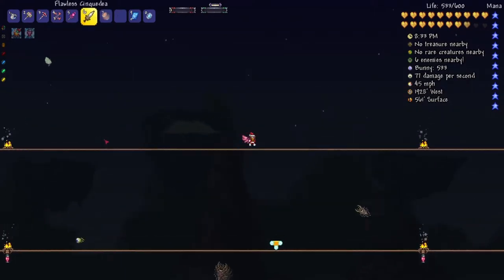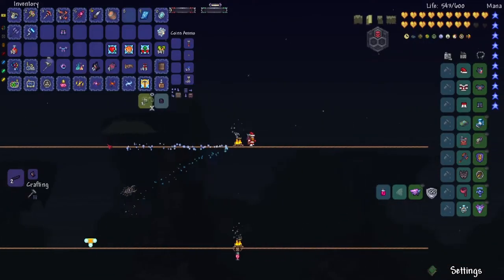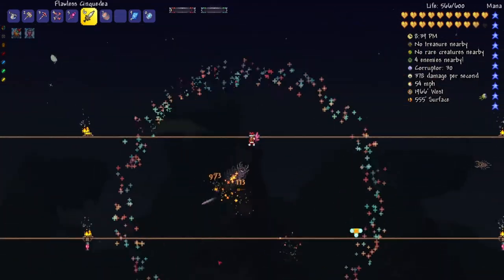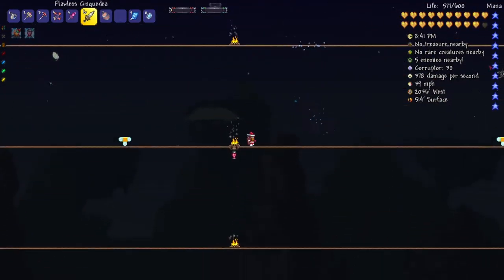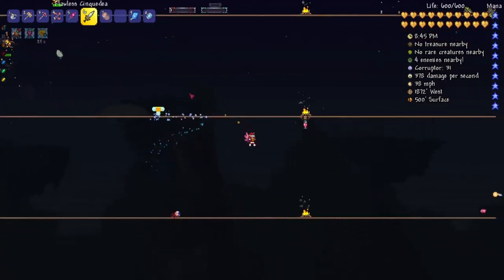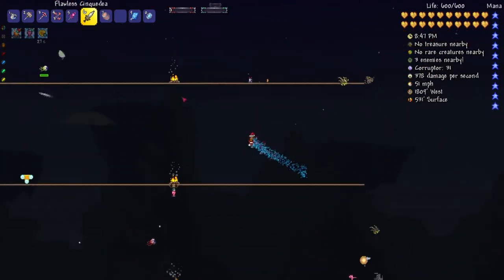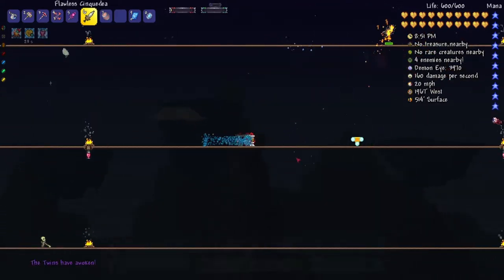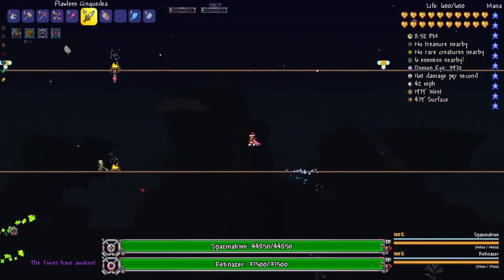The Twins are actually about to naturally spawn, so I do want to give them a shot and see if the Titanheart armor will give me any benefits that the Daedalus armor doesn't have. I did actually fight the Twins before and I was not able to survive. I got them to a little bit past the second phase and then they killed me, so we'll see how this goes.